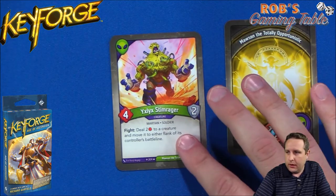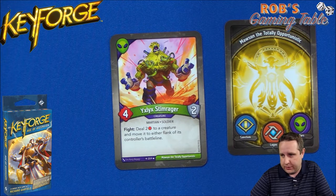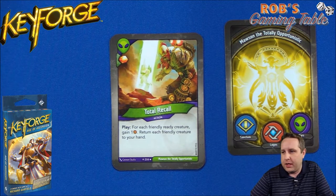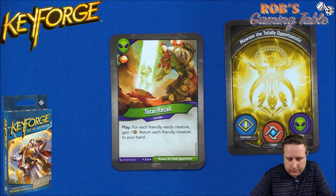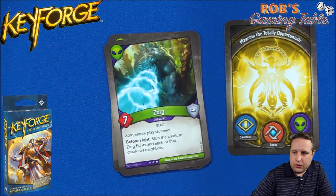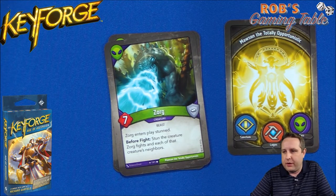Let's get to Mars. The rare here is Yixlix Stimranger — four-two, two armor. Fight ability: deal two damage to a creature and move it to either flank of its controller's battle line. Then another rare I really like: Total Recall — gain an amber, play, for each friendly ready creature (doesn't have to be Mars) you gain an amber, but then you return them all to your hand. The idea is you have a big board, burst amber, then hope you have lots of Mars cards to play them all back out — great for pushing that third key. We have two Zorgs, who stun creatures they fight and their neighbors, plus Containment Field upgrade — after this creature is used, destroy it — and the Dominator, which stuns a creature coming into play.